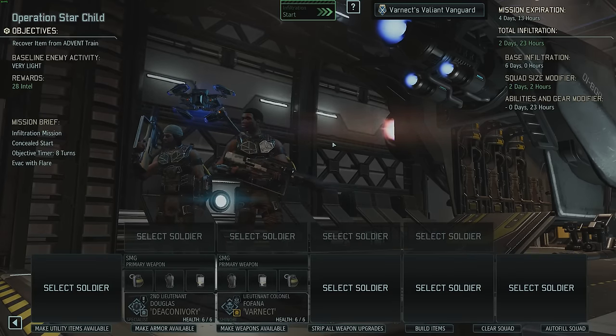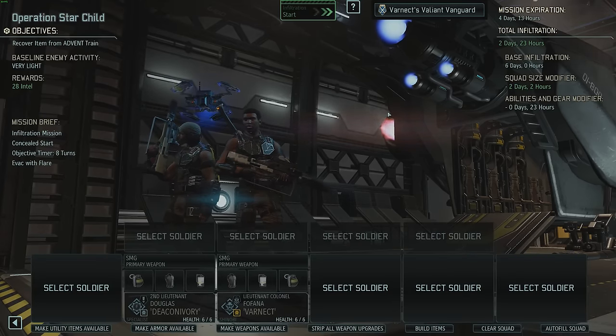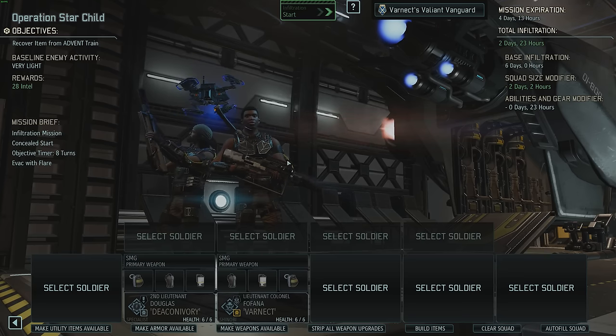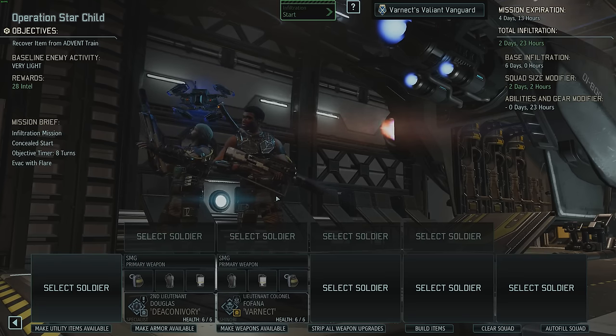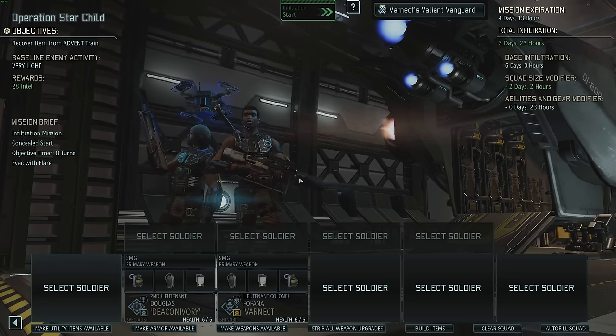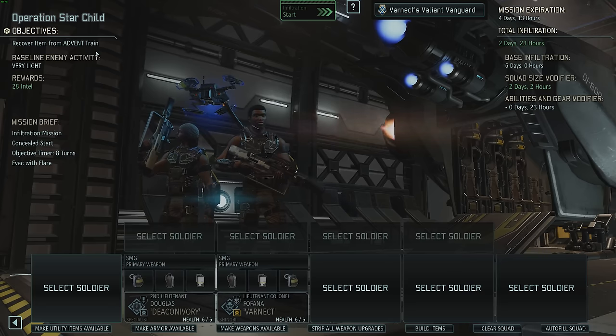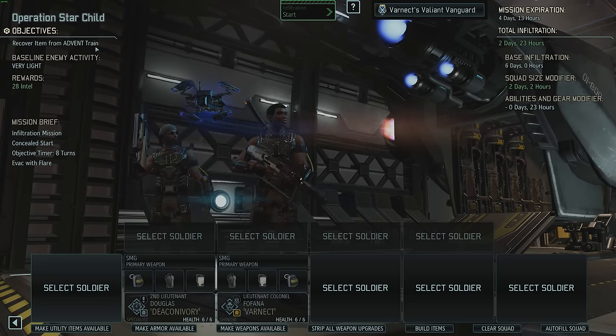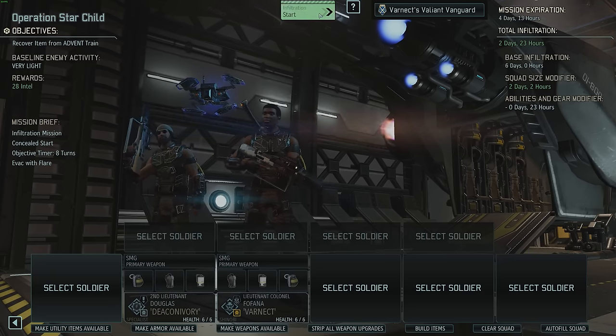Here's the squad — Varnect's Valiant Vanguard led by Varnect and TD. They're going in with suppressors — two days 23 hours total between the two of them, which is fairly insane. This should be pretty easy. It is on a train though, so it's not necessarily super easy, but we'll see. It should be fairly easy — off you go.